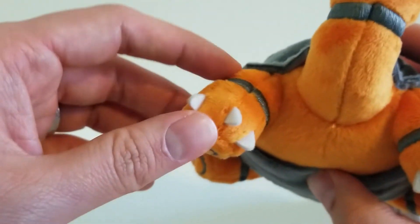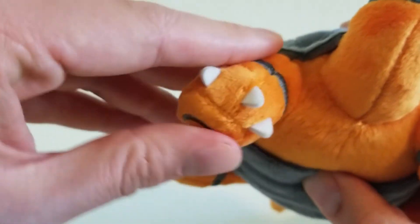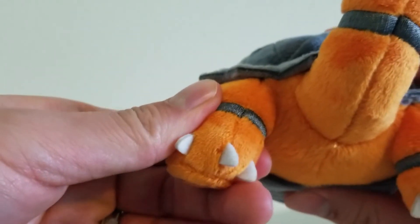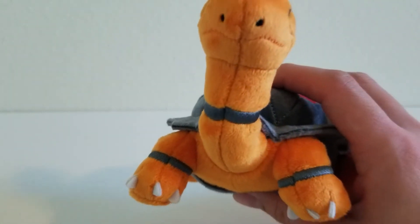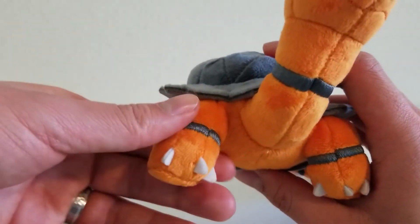Now let's take a look at the legs — this is another place where there are a lot of good details. The legs are stuffed pretty hard, so the legs aren't really as soft as the rest of the plush. Torkoal is actually a little harder than the rest of the Sitting Cuties plushes, but that's fine — that's what you would expect out of a turtle anyway.